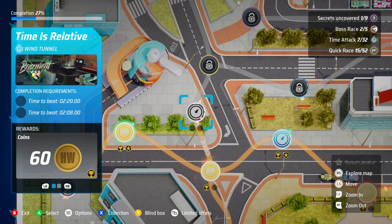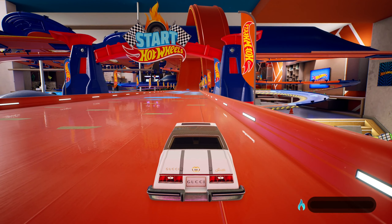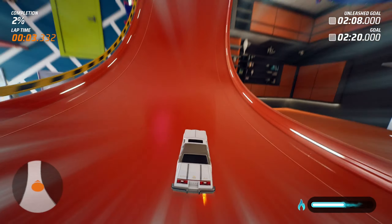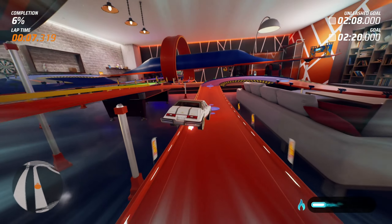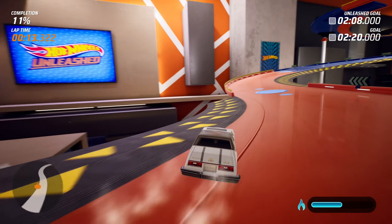Now we've got Time is Relative - a wind tunnel race. The unleashed goal is 208. Here we are with the Gucci car - it had to be done! The Gucci car is just something else. It's a Cadillac and it's pretty nice, I like it. Let's see how well we can perform. This is a track I don't think I've done before - wait, maybe I have. I think I actually have, it just felt a bit weird.